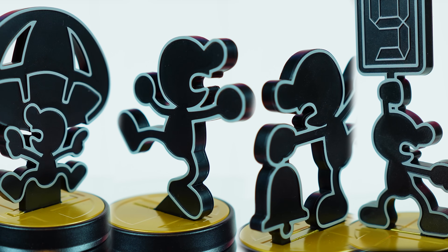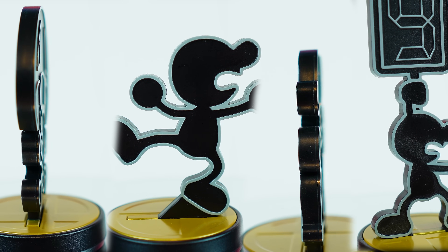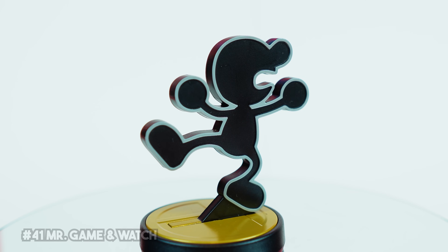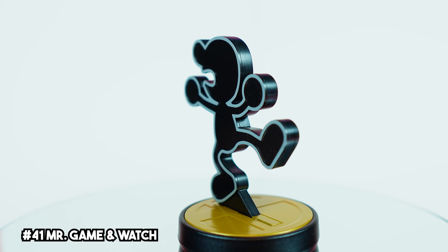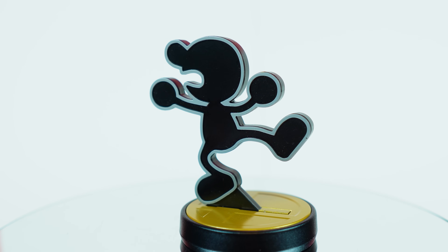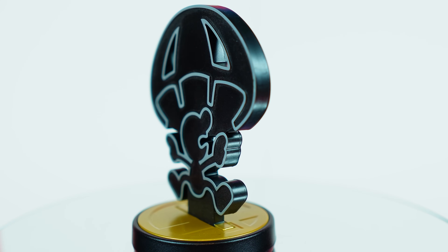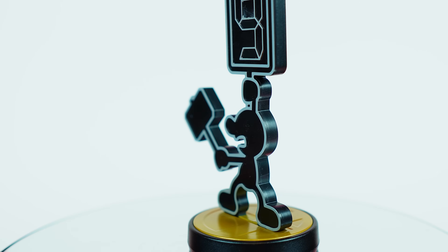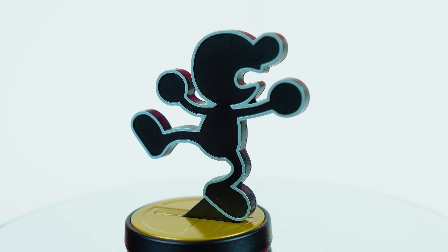Let's be real — they honestly did not have to give us a plethora of poses for the Mr. Game & Watch amiibo. He's a flat 2D sprite, so really how much detail can there be? To make up for that, they included a base with an interchangeable figure — one standard pose, one performing the bell ringing taunt, another with the parachute, and finally with the nine hammer. This figure ranks pretty high just for the versatility alone. Super, super cool.